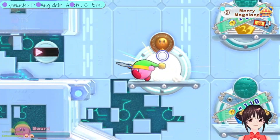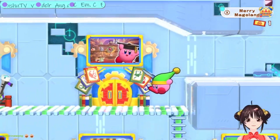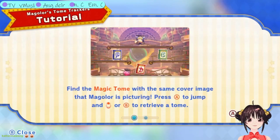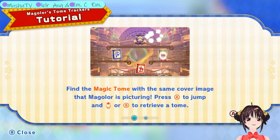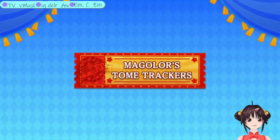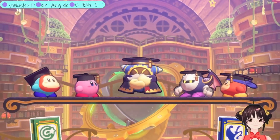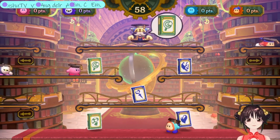Okay so I can't do the other ones cause they're locked. I can't do those cause they're locked too - there's like mini games down here that you could actually unlock. Oh wait, I could do one! Magalore's Tome Trackers - level one, find the magic tome with the same cover image. Okay, press A to jump and up - I'll just do up. After last chance begins, the points will be doubled - find as many gold magic tomes as you can to make a stunning comeback victory. So we're just matching - we'll see how this goes! Hi Magalore, let's go!